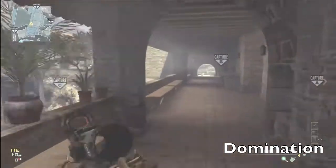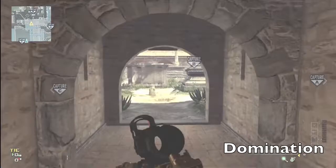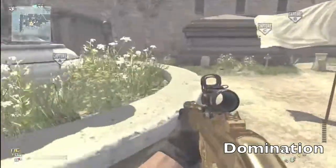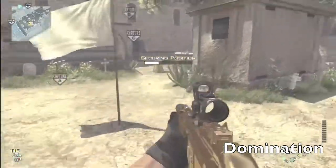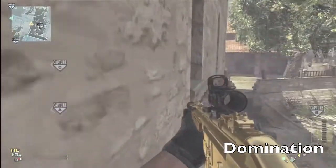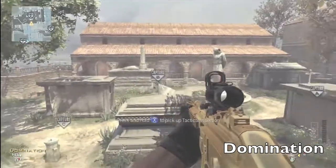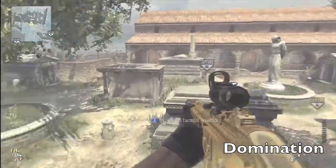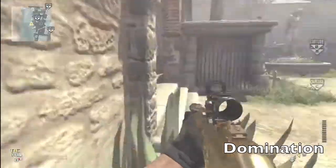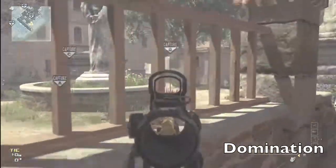Past C-DOM, we're going over by B-DOM in the graveyard. You can come up here and get an awesome overview of the whole graveyard. You can see when attackers are coming from either A-DOM or C-DOM from the bridge, and you can kill them before they even have a chance at trying to take B-DOM away from your possession.